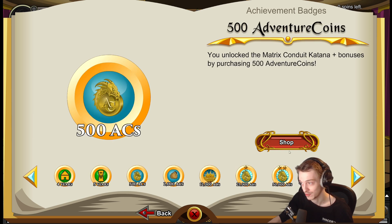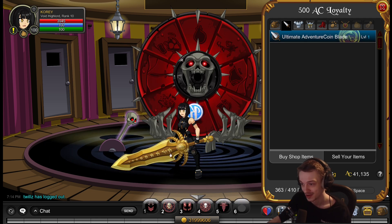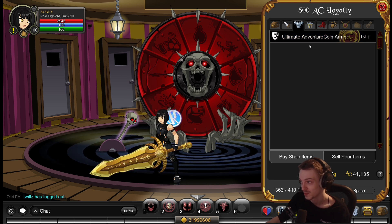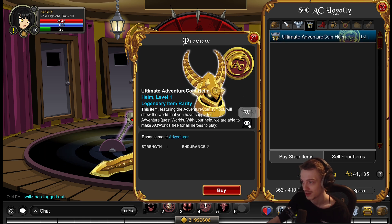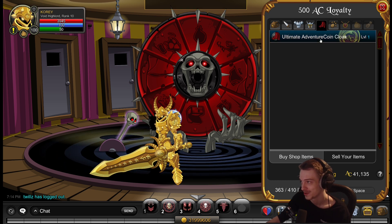The 500 AC shop has a brand new outfit added to it, which is really cool. You got the blade, which is really nice — it's got the Adventure Coin logo and animation, everything on it. Got the armor, also really nice. There's the male variant of it as well. You got the helmet — very cool, matches the armor really well. Venture coin on the shoulder.